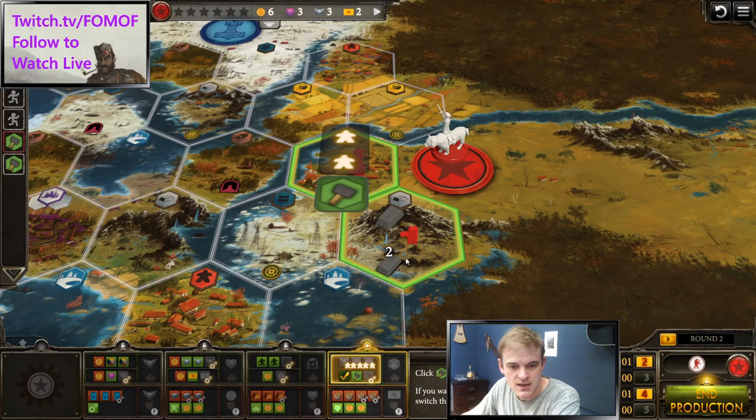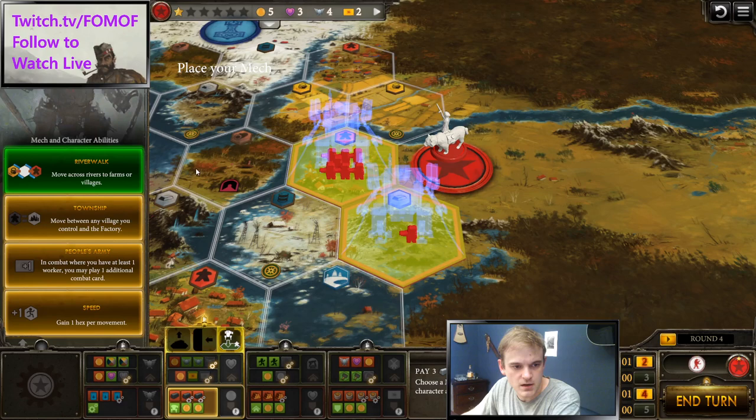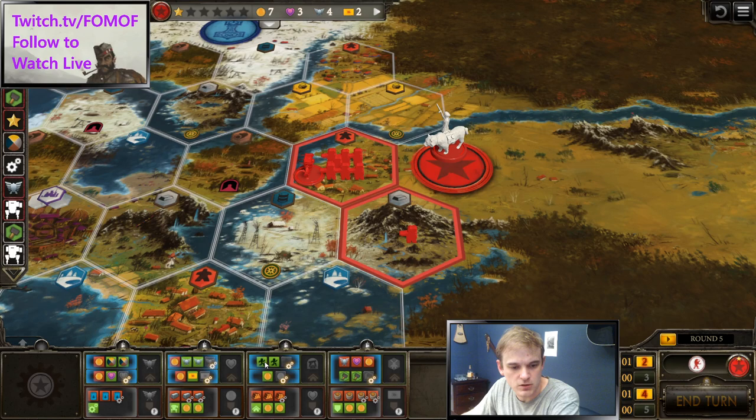It starts with three productions. Why three productions? That's going to get us to eight workers, give us the worker star, and give us enough metal to build our first mech, Riverwalk mech. So we do a bolster into deploy in round four, put our Riverwalk mech on the village, and now we're set up to move to a farm and get those all important enlists.